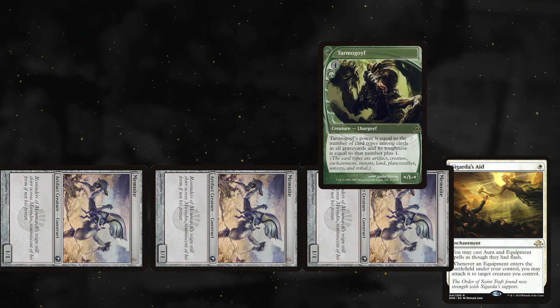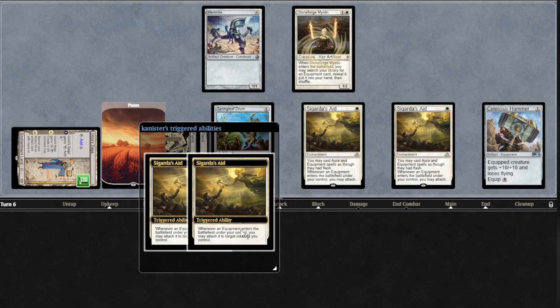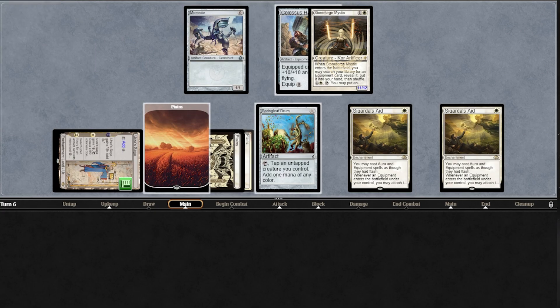Sigarda's Aid gives your equipment flash, so you can attack with multiple creatures and equip the unblocked one. If you control multiple Sigarda's Aid, your equipment triggers will fire once for every Aid in play. That's useful because separate Aid triggers can target different creatures, which lets you play better around burn spells.